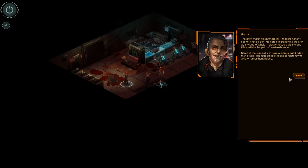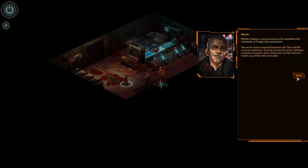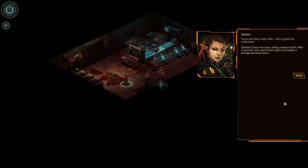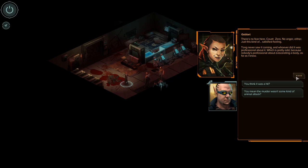In Shadowrun Hong Kong, on the other hand, this is resolved. If you have a decker in the party, you can hack that door. You've got a rigger, you can shut down those turrets and put yourself in a more strategically superior situation, or evade combat entirely. You have a spellcaster, you can find out what's so weird about this place's aura and learn more about the lore and the overall motivations behind a particular mission. It makes talking your way out of encounters more viable, and makes a minimal-kill playthrough more possible.